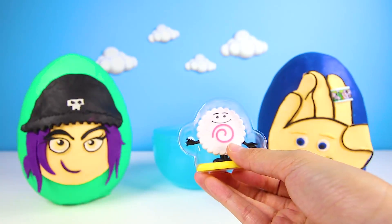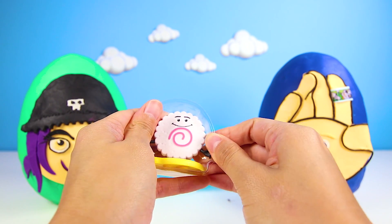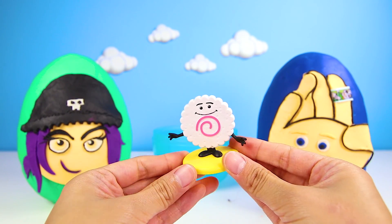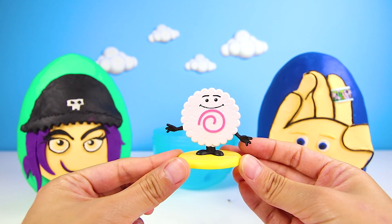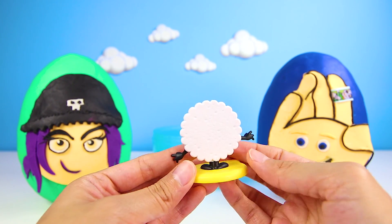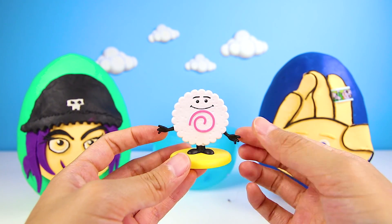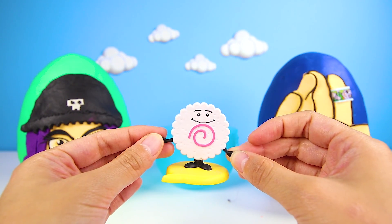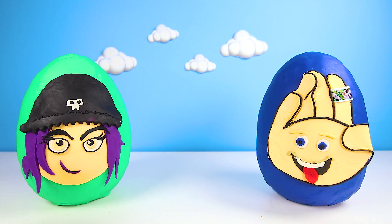Who could be in here? And it's Fish Cake! Fish Cake never even talks — he only laughs and he's best friends with pizza and fried shrimp. Food Emojis are so silly, aren't they? But they make me so hungry. I love this Fish Cake, but let's see what our next egg has.